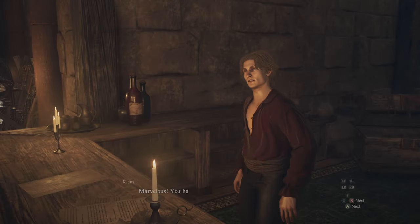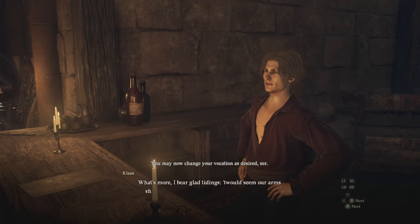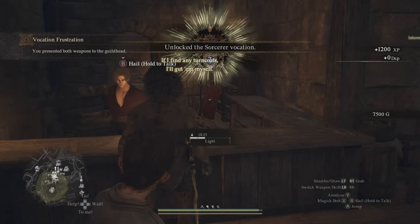All you have to do with the staff is take it back to the vocation guild, speak to the person, hand it in, and that is the sorcerer vocation unlocked. Let me know your thoughts about Dragon's Dogma 2 in the comments. I hope you enjoyed it and I hope it helped you out — thank you for watching.